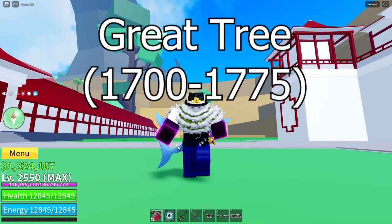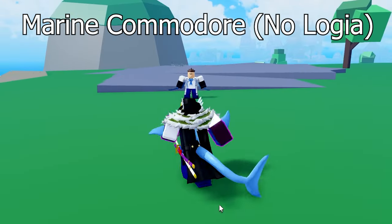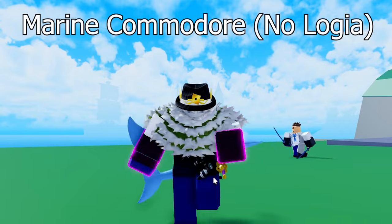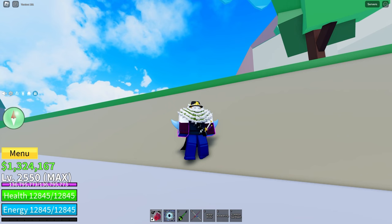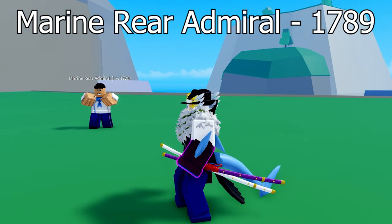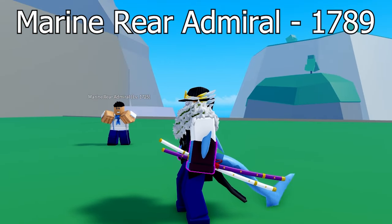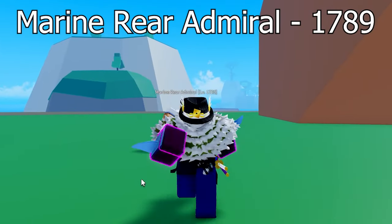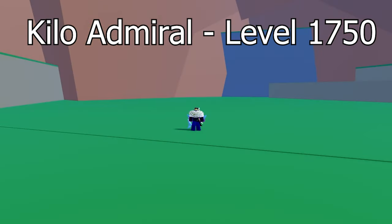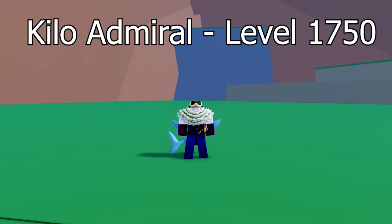Next is Great Tree. The first quest is the Marine Commodore — they have Haki, so you get no immunity against them. The next quest is the Marine Rear Admiral — you get Haki against them at level 1789. The boss at Great Tree is the Kilo Admiral, and you can get the quest for the Kilo Admiral at level 1750.